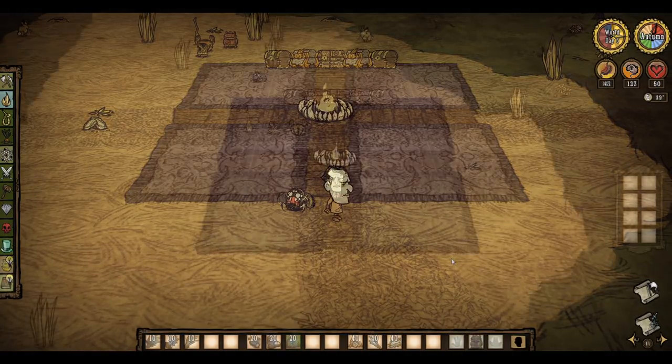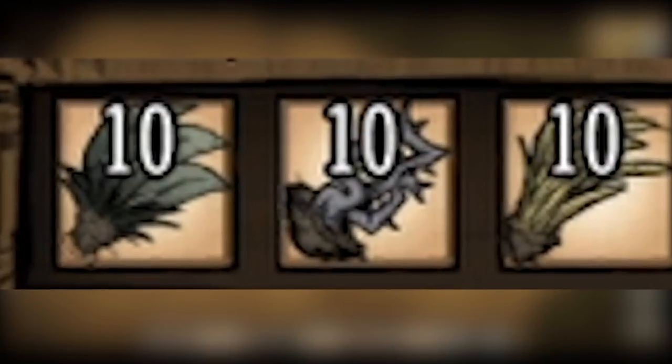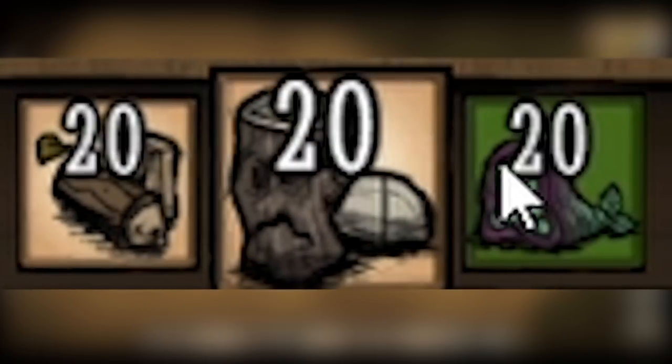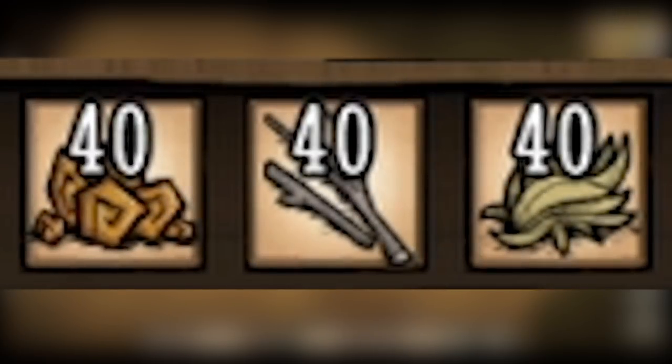All other items, which are mostly food and crafting materials, can be carried in stacks of 10, 20 or 40. Larger items like dug up bushes can only be stored in stacks of 10. Medium items such as logs can be stacked up to 20, and smaller more common materials such as grass and twigs can be stored in stacks of up to 40.